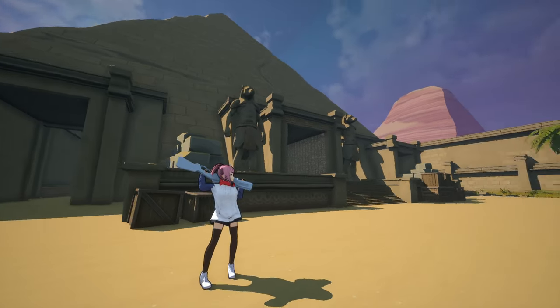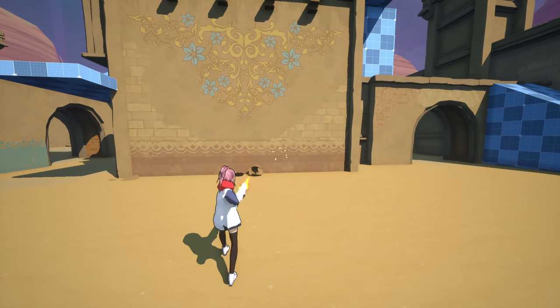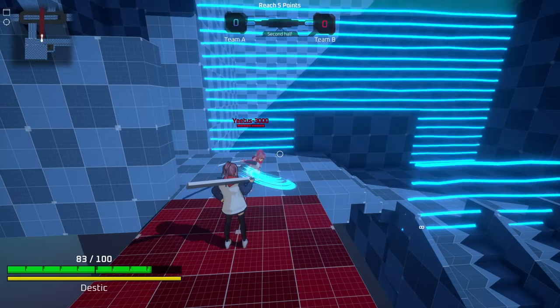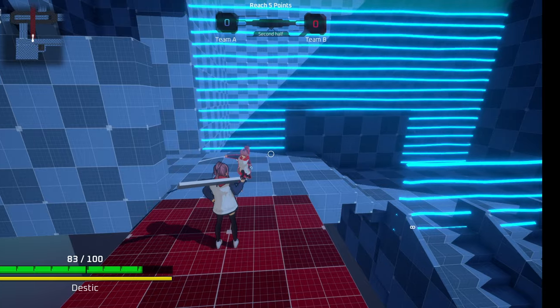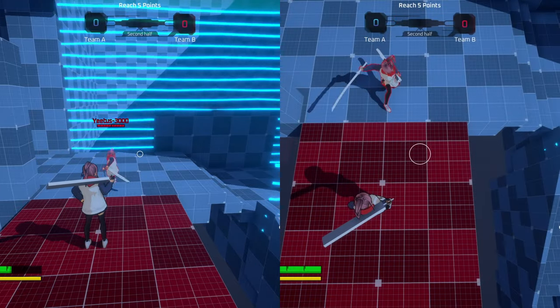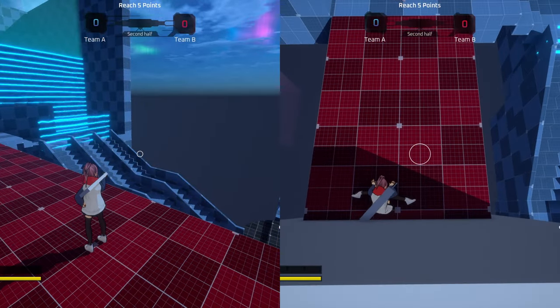I've also updated the model for the shotgun and created some animations for it since it didn't really have its own animations before. Another new feature is knockback and knockback recovery. I've added new animations to it and in theory it works like you'd expect — you get knocked back and whether you hit a wall or not, you'll either be smashed into it or land on the floor, following up with a getup animation.